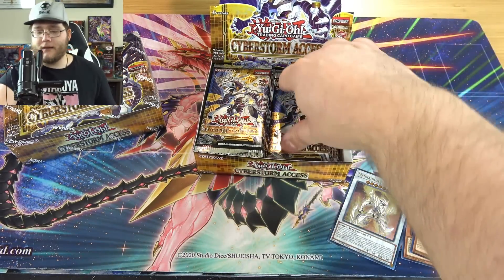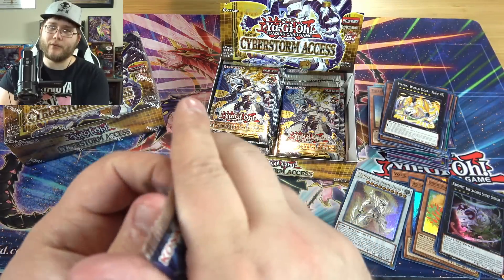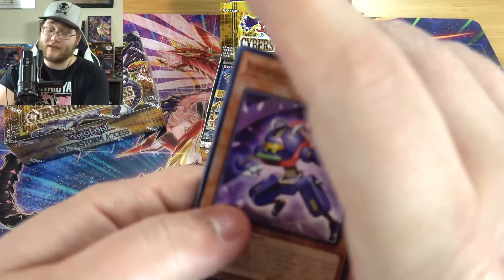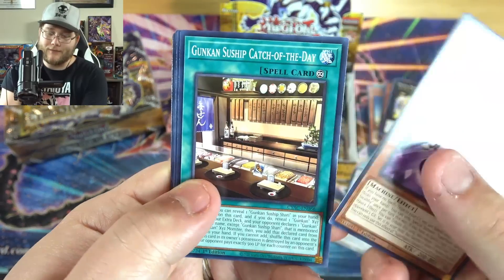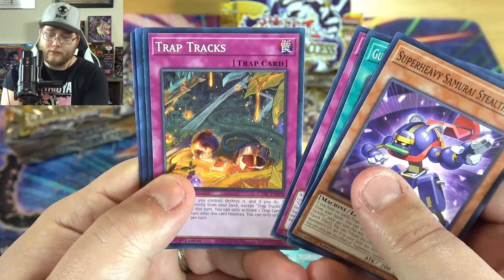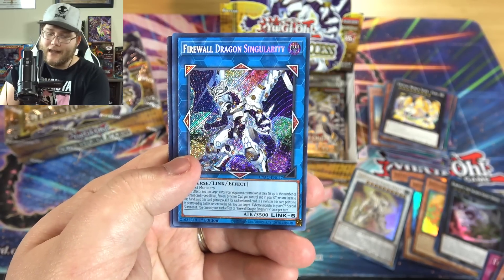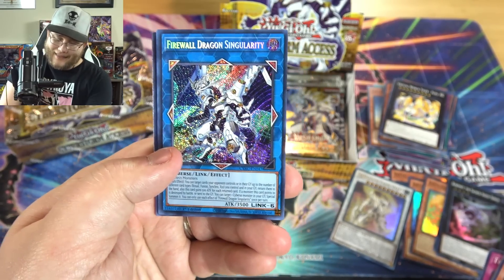I do like all the Super Heavy Samurai stuff in this set too. I'm hoping to pull some of that — I might build that deck. Depending on how expensive, I think I still have all my old Super Heavy stuff, so I just need the new stuff. Oh, there you go — there's the new Firewall. Firewall Dragon Singularity. This card's pretty awesome, actually. I like this one.